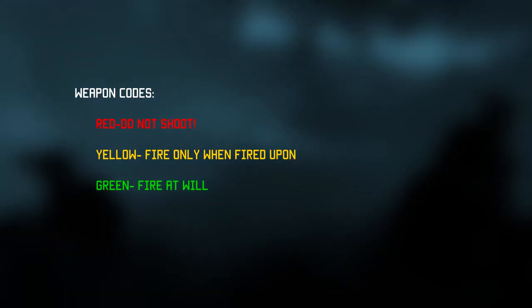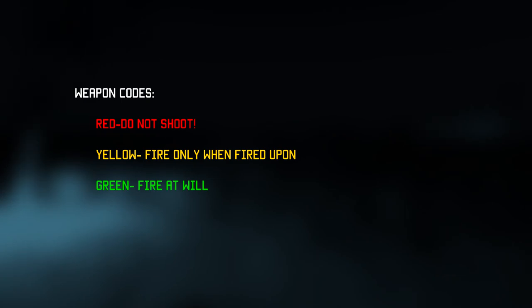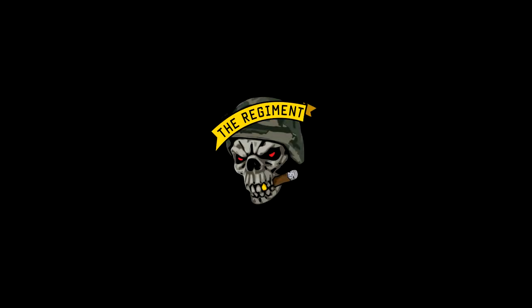Green — or 'fire at will' — does not mean you have to fire at everyone you deem a threat. Sometimes you might want to remain stealthy but neutralize sentries that are about to compromise you. Thank you for watching this tutorial and I will see you in the next video.